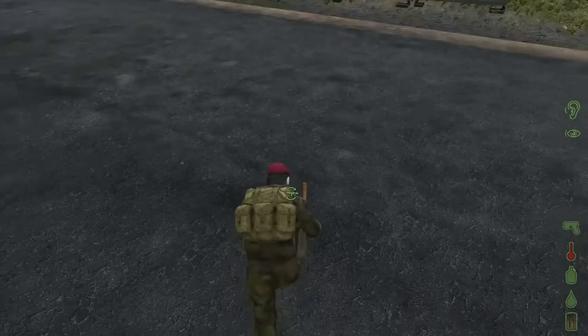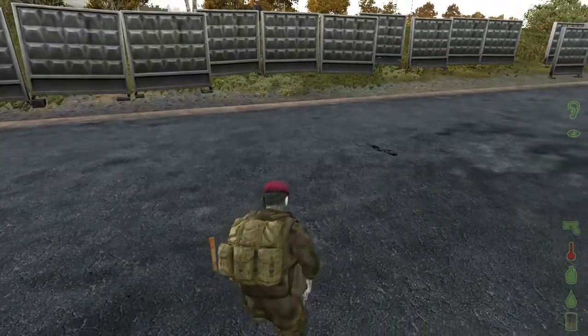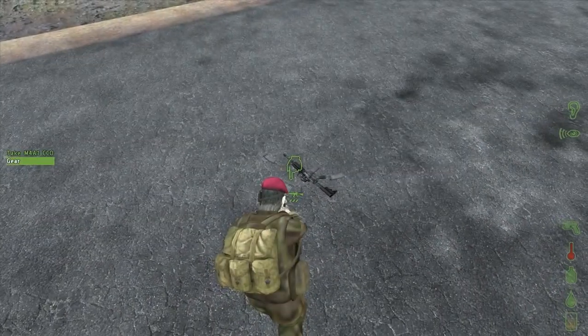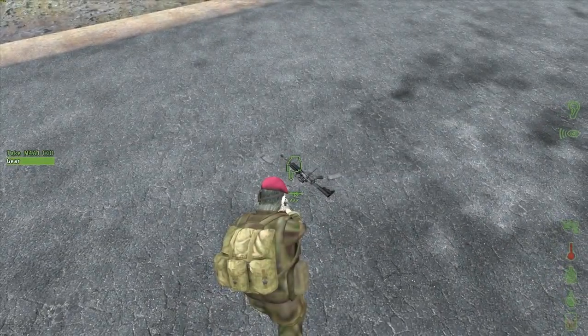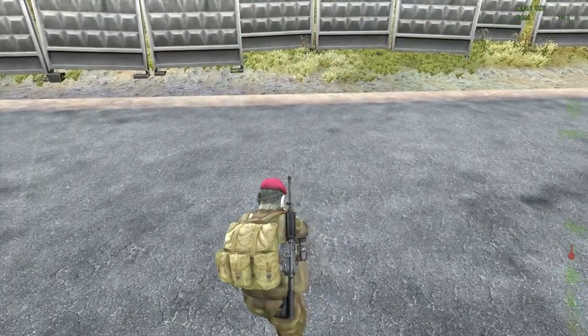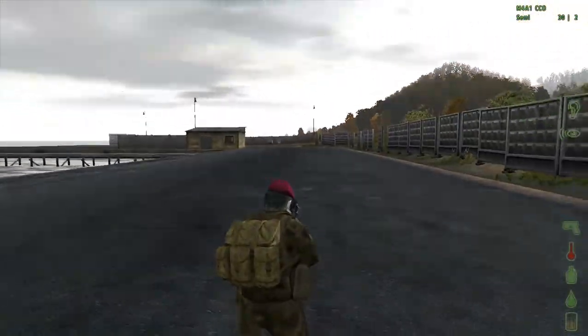So here we got a hatchet, which is one of only two things you need. One is a hatchet sticking up out of the ground and one is a gun — it can be anything from a crossbow to an M107. I'm gonna be using this M4A1 CCO.